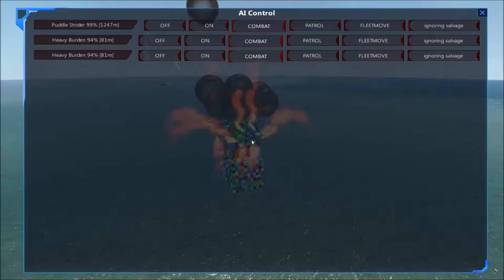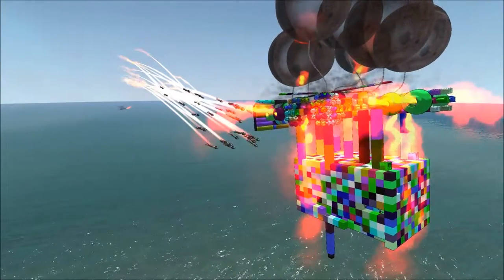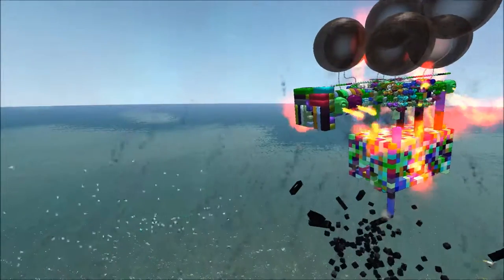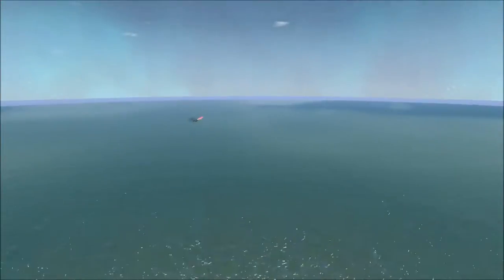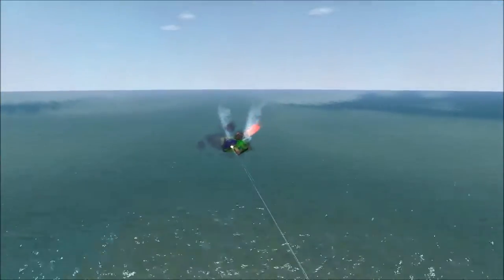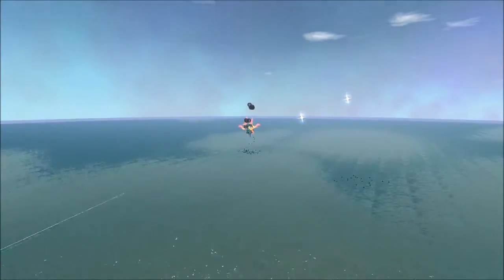Leaving this Heavy Burden facing the Puddle Strider alone. But if this thing hasn't been able to kill it yet, I don't think it's going to. The missile has just barely had the range to get in some damage there. Now let's check on the Puddle Strider — that forward sabo gun is firing again and that thing will definitely do some damage to this craft.